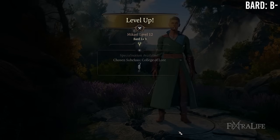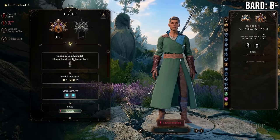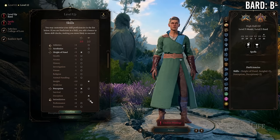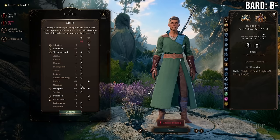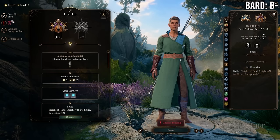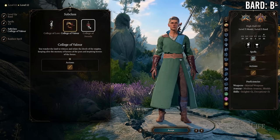At 9 Monk / 3 Bard you gain a bard subclass, expertise in 2 skills, and level 2 bard spells and spell slots, in exchange for losing Improved Unarmored Movement and Purity of Body. This is a fantastic trade-off. You gain proficiencies from College of Swords or Valor, more skills, or Cutting Words from College of Lore. There's a lot of good pickup at 9/3 and I think if I were going Monk/Bard I'd go at least 9 Monk / 3 Bard.